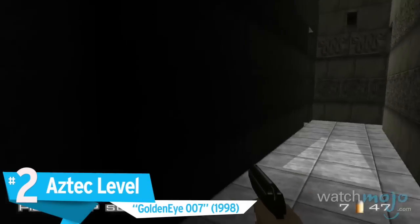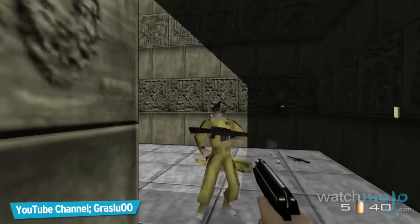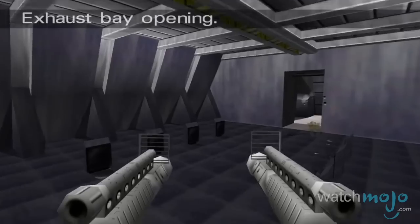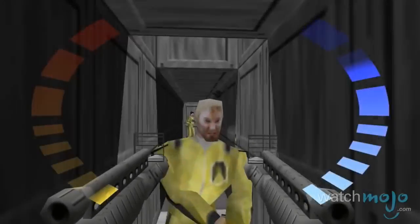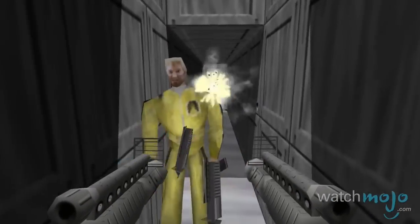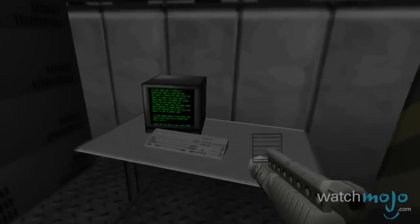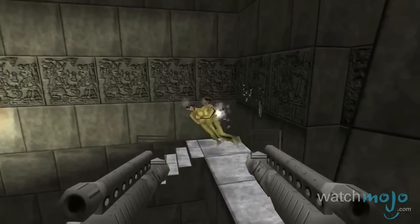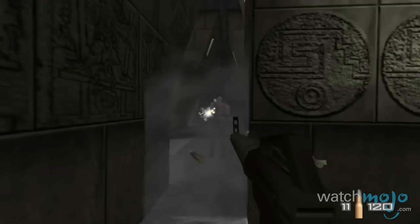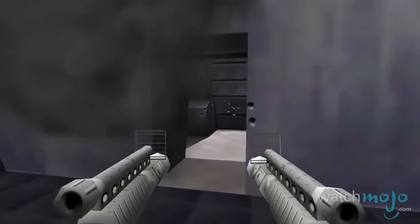Number 2: Aztec Level, GoldenEye 007. Considered to be one of the hardest levels in gaming, you must first unlock it by beating the entire game on the secret agent difficulty. Based on the James Bond movie Moonraker, you must move through Aztec Ruins to reprogram a satellite. Throughout the level, you must face off against waves of guards, robot drones, and even Jaws himself. Just be careful, since the guards have improved accuracy and are much faster than the others in the game.